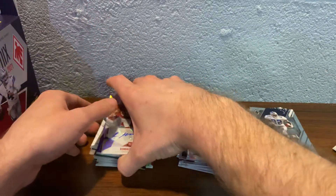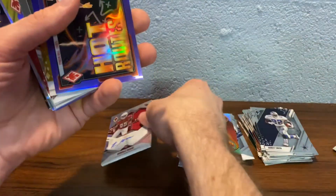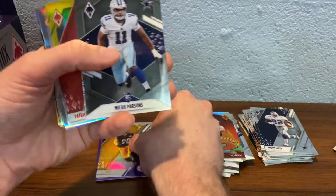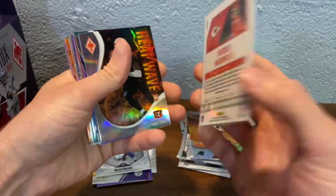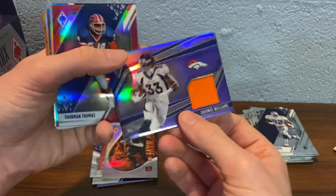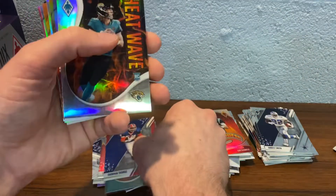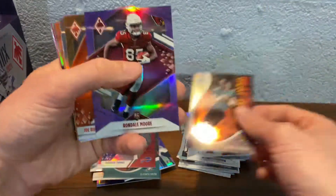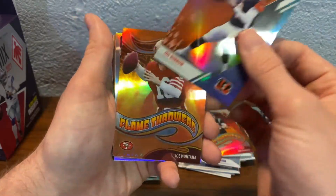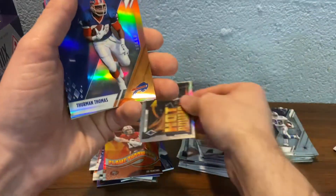Let's just go over our hits real quick. Rondell Moore probably the third best hit we got out of the break. Tyreek Hill numbered to 125. TJ Watt numbered to 125. Micah Parsons rookie. Mahomes out of 75 — one of our best hits. Heat Wave Jamar Chase. Javonte Williams out of 99. Thurman Thomas. Devontae Smith Heat Wave out of 25 — that's a really nice card. Trevor Lawrence Heat Wave. Another Rondell Moore. The Joe Burrow one-per-box Colorverse. Joe Montana Flamethrowers. Hot Routes DK.